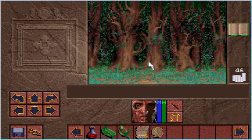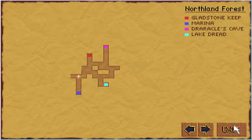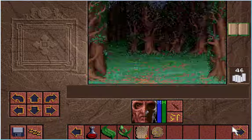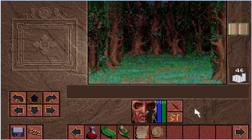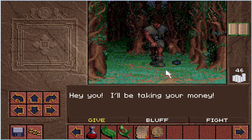This is the marina - I don't want to go there just yet. This is the way off the particular mainland, or you can cross Lake Dread I think. No time to make mud pies now. Hey you - I'm taking your money. Well I was trying to make money, not give it away to you. So I'm not going to give it to you. A good bluff. Or fight. And I'm all about fighting in this game.